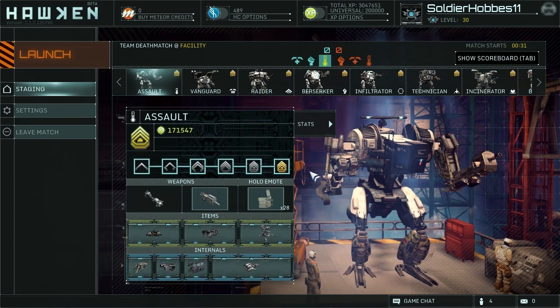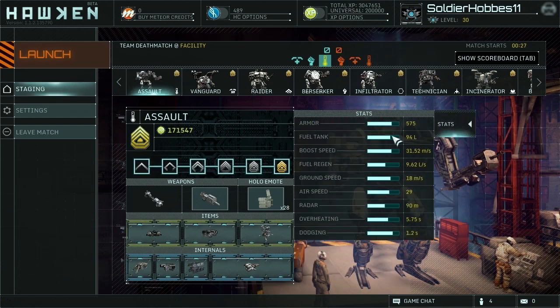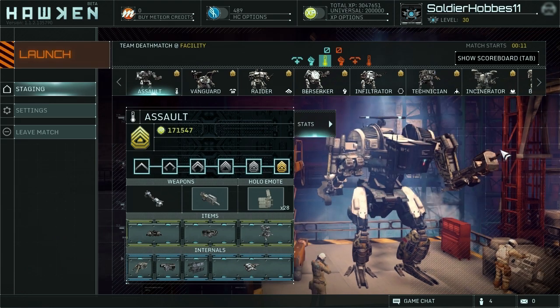If you're confused as to why I didn't do a CRT mech guide, it's because the CRT and the Assault are very, very similar. You can pause here for the stats. In concept they're very similar, but statistically there are some differences. The Assault has a bit more armor, it's a bit faster, but it has a longer overheat recovery time and a smaller fuel tank. Those are the main differences, but essentially they play very, very similar.